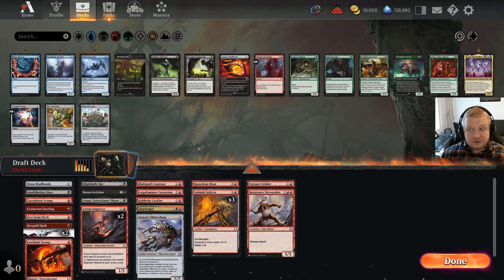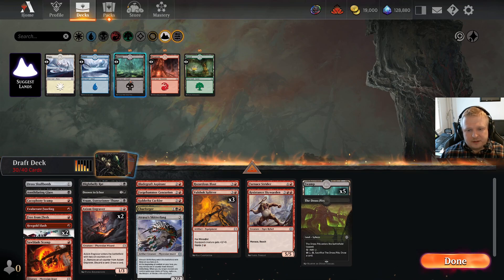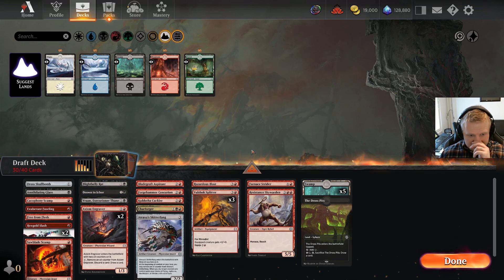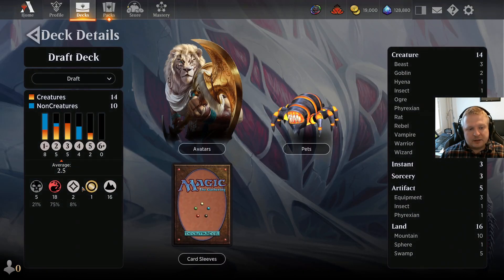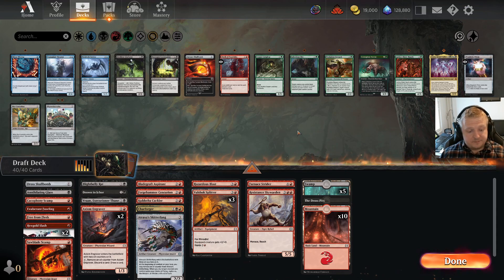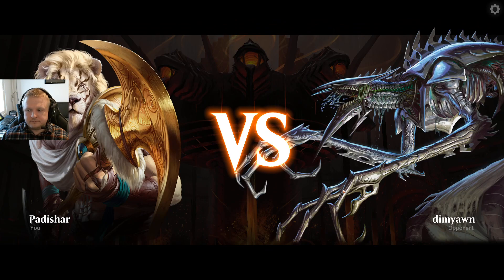I'll play the Dross Pits. I need a lot more mountains than swamps — I think I need six sources for black but not more than that. This means I can have starting hands with black two-drops without necessarily having a black source early. With all these red one-mana spells, ten mountains will be required here. With so few black cards, running seven sources for five cards seems really awkward. That's the main deck.